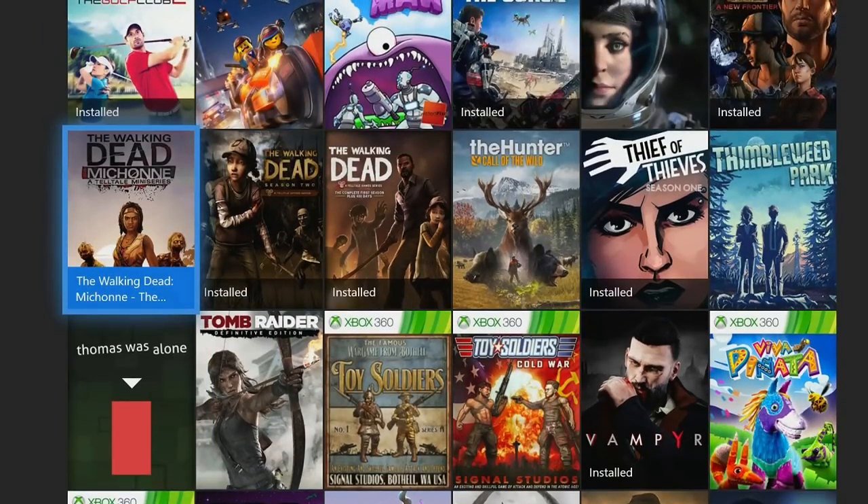Right above that, we have The Walking Dead: Michonne. All of The Walking Dead games are easy, but in terms of the quickest one, The Walking Dead: Michonne is probably the only one that'll take you around five hours. All of the other ones tend to be a little bit longer, and we'll talk about them a little bit later.